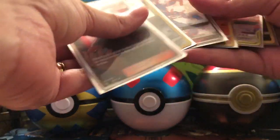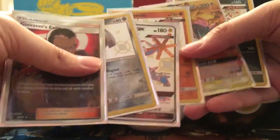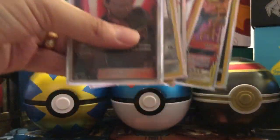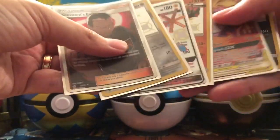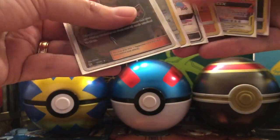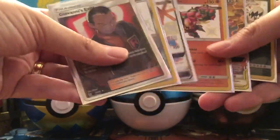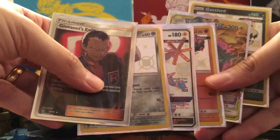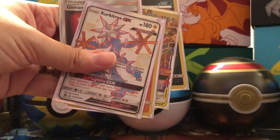Let me know in the comment section what was your favorite pull from today's opening out of all of these pulls. Thank you so much for watching, please subscribe. Elite Trainer Box of Hidden Fates — what a special opening, we got so lucky. We want to thank our local GameStop and Little C's mommy, my wife, for going above and beyond and trying to get this for us. On behalf of Big C and Little C, thank you so much for watching — we will see you in the next video.